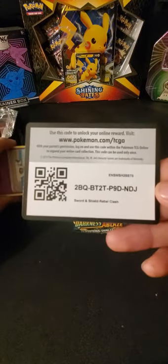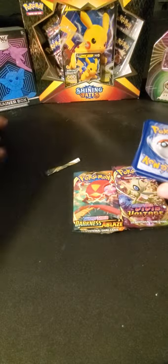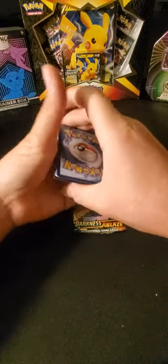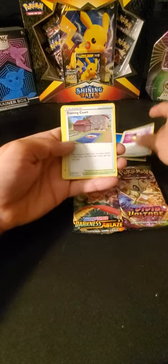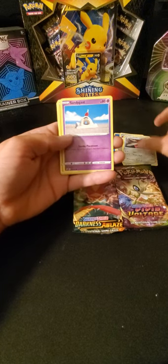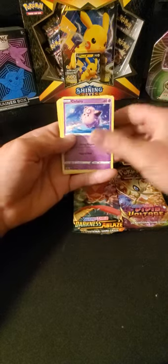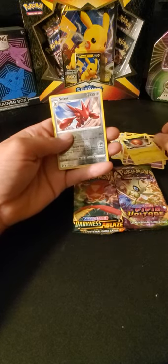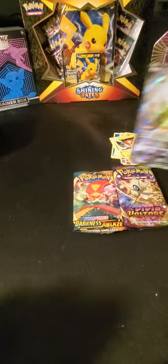We're gonna get a code card — one, two, three, four. Shove him to the front. Let's flip and rip. We got a Water, Full Heel, Training Court, Dual Blade, Sandy Gas, Roly Coly, Stunky, Clefairy, Voltorb. Scizor is the reverse, and an Eldegoss V as the holo.